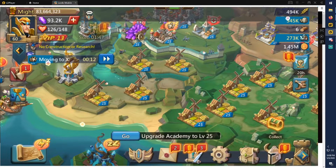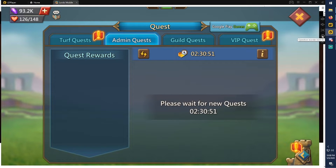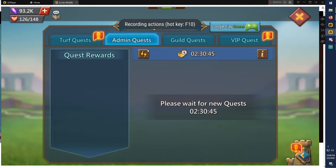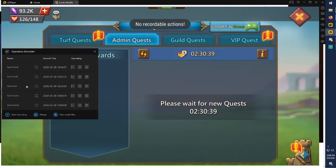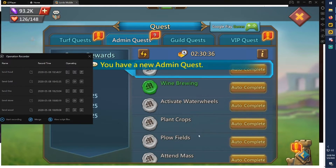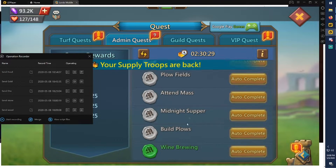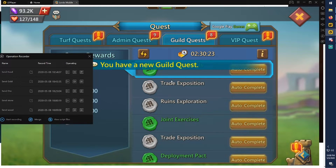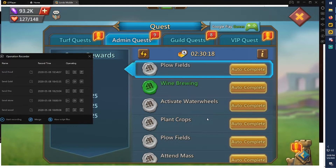You can also set up this macro to open admin quests and guild scrolls. On the Operation Recorder, what I would do is record the admin quests first, because the admin quest tab has more missions than the guild quest tab. You always want to set it up based on your VIP level, and every time your VIP goes up I'd recommend redoing this macro.